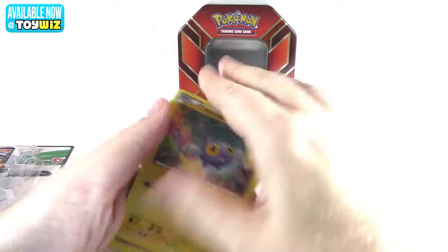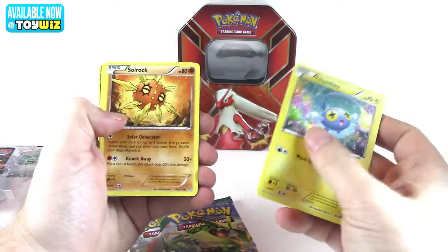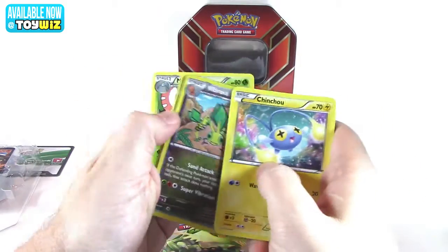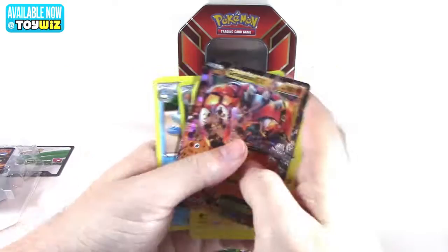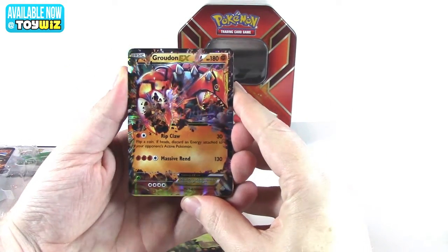Good card! Oh man, these tins are incredible. Commons — the braves are reverse on commons — and our EX: Groudon EX! Attacks are Ripclaw and Massive Rend. Wow, these tins are really good.